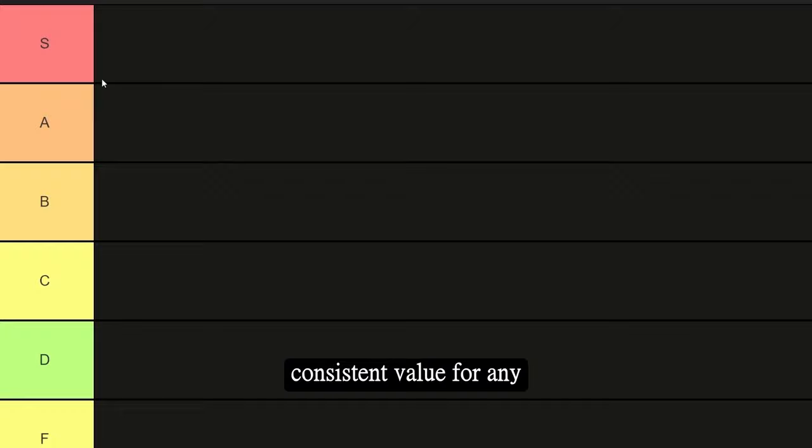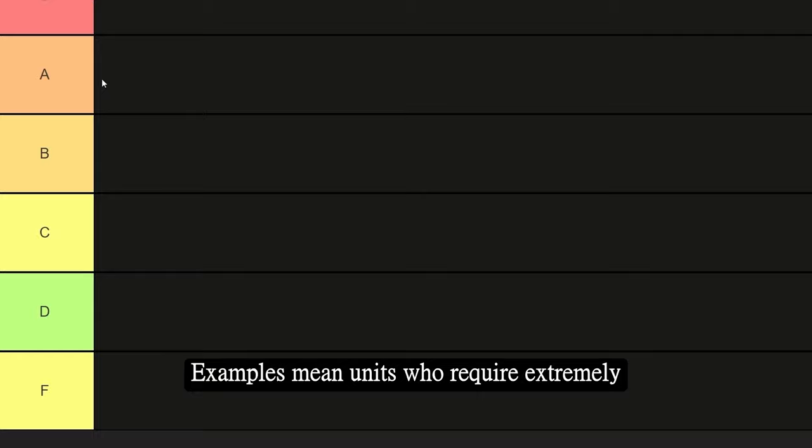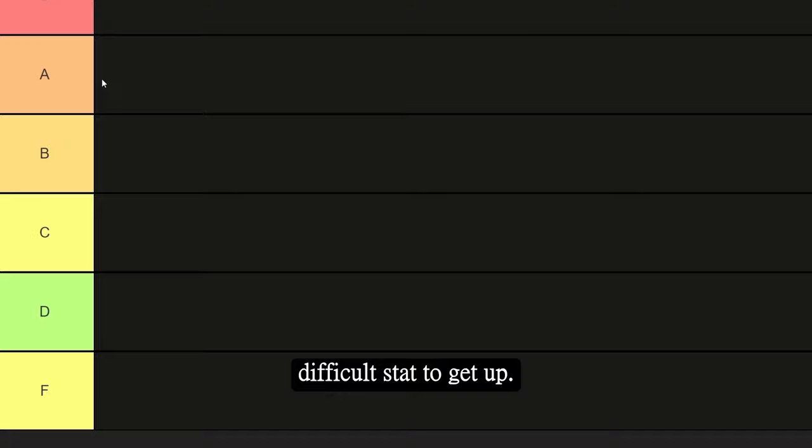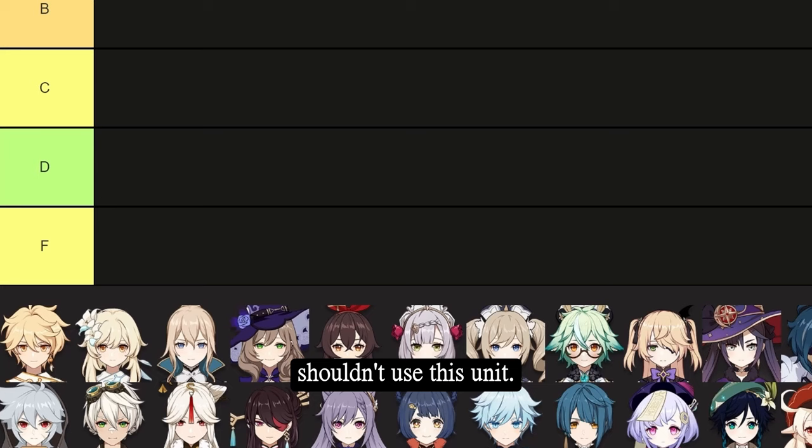S tier is when a unit provides consistent value for any account they're used on or given to. This is afforded to units who are either extremely flexible and can work almost anywhere, offer insane value for low investment, or are inherently changing the difficulty of the game itself once you have them. A tier is when a unit is great, does the job well, but isn't game-changing or requires significant investment — examples being units who require extremely hard-to-reach energy recharge requirements or HP. B tier is above average: a unit who's good, not great, and isn't exceptional in any way. C tier — you're average, the baseline for what a unit should be. D tier is a unit who really isn't that good — not necessarily god-awful, but you can invest into them if you love them, but other units can do their job better. And then F tier — you shouldn't use this unit. There is no worthwhile reason to invest into this character when every other unit can do their job much better, much easier, and for much lower cost.